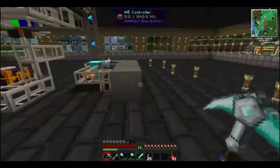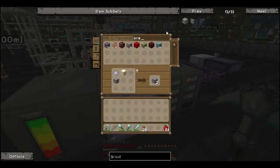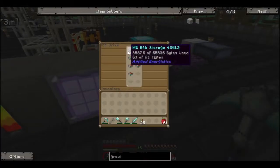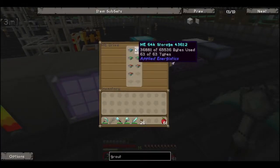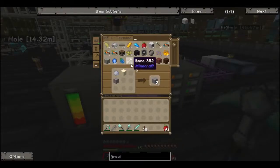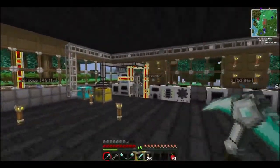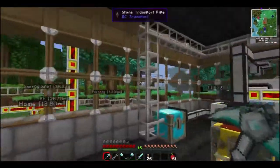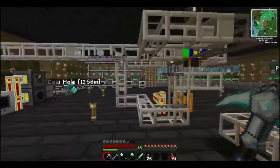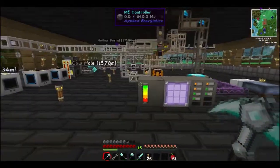We got ores coming through. Let's just make sure we don't have any ores. Nope. Let's take a look — our 64K discs are still good. Certus Quartz — we don't have a whole lot of Certus Quartz, but once we get more, we're gonna start making some more 64K drives. And we'll make some more ME drives, et cetera.